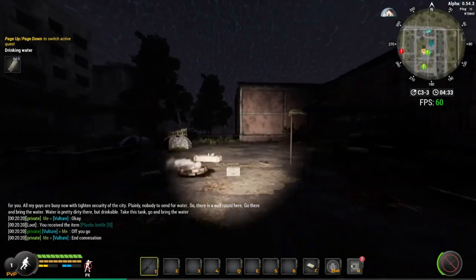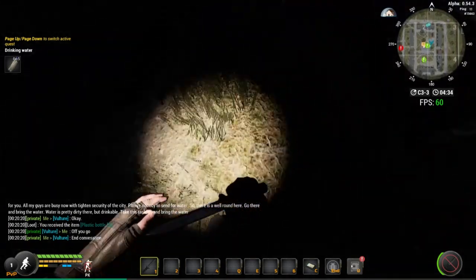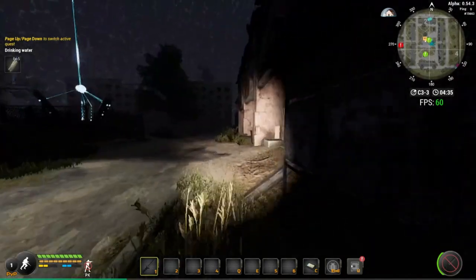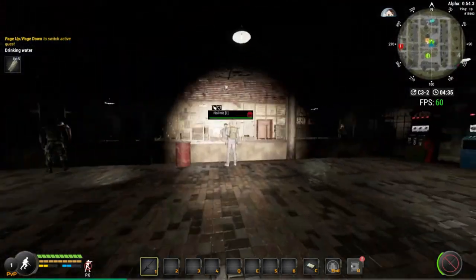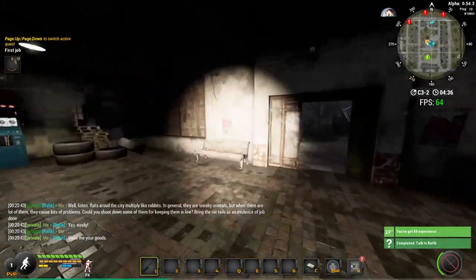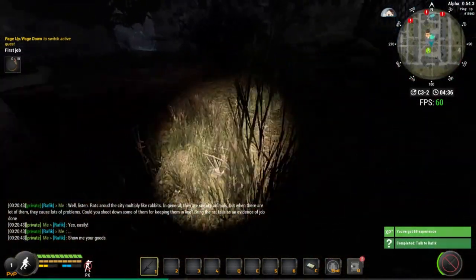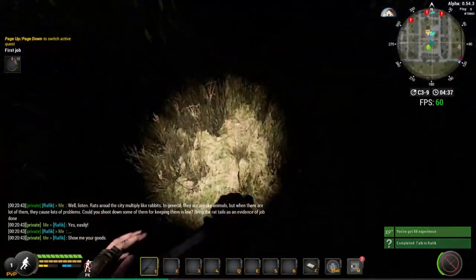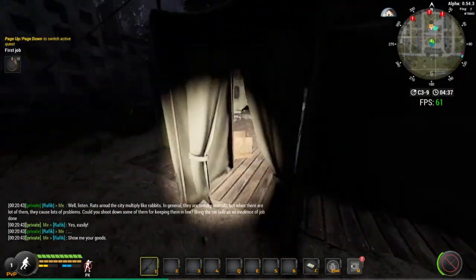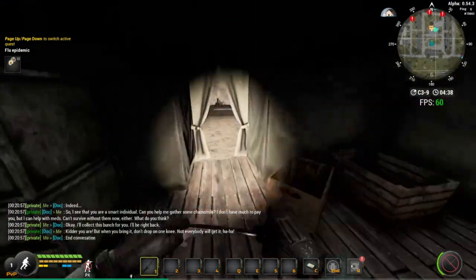Run out and quickly talk to two more people: another bartender and the general store shopkeeper. Take a right into the general store, talk to the guy, press F, spam one. Then press Escape, turn around, and run to the doctor. Press F, spam one — we've now got every single quest.